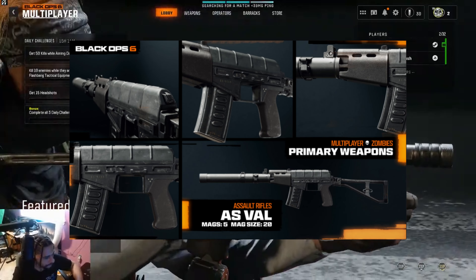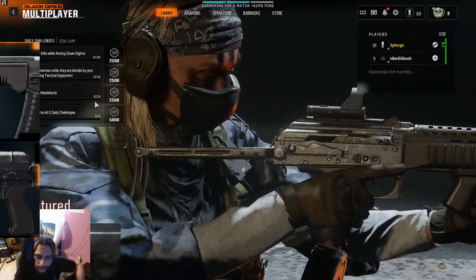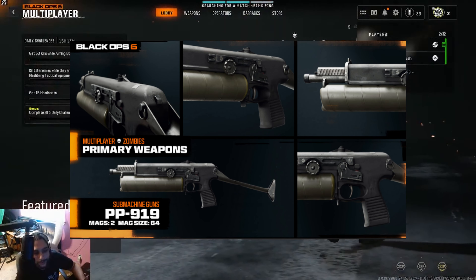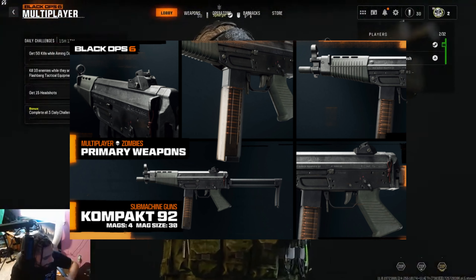The AS Veil is unlocked at level 55. For SMGs you earn by leveling up: the KSV at level 7, Tonto 22 at level 16, PP 919 at level 37, Jackal PDW at level 43, and Compact 92 at level 49.